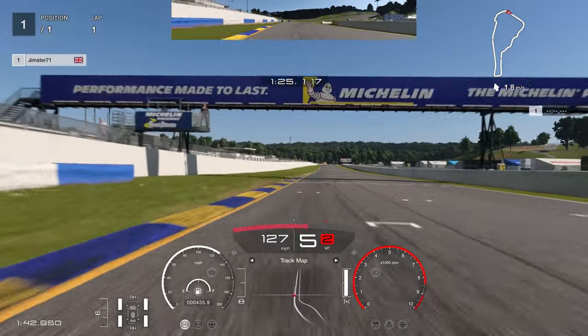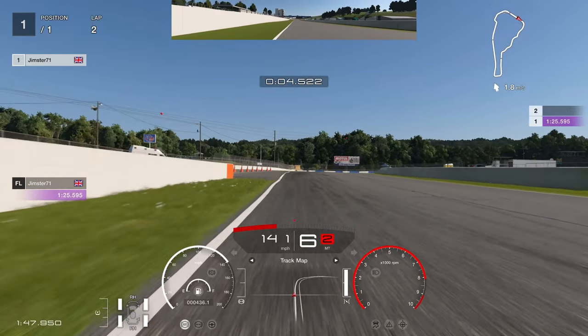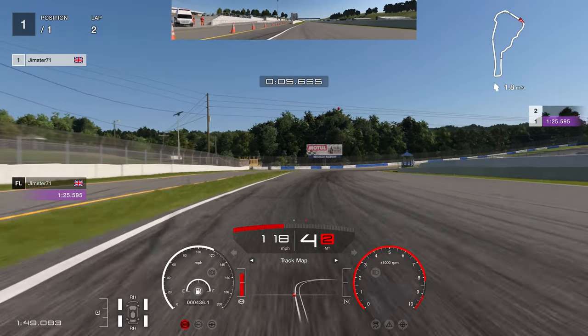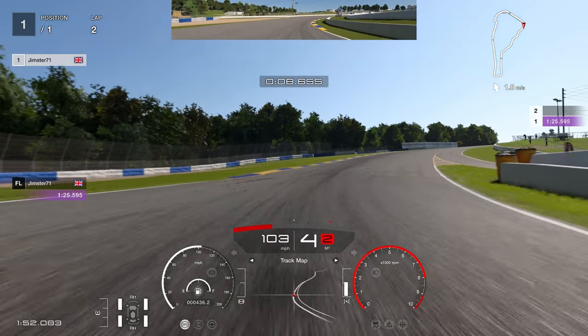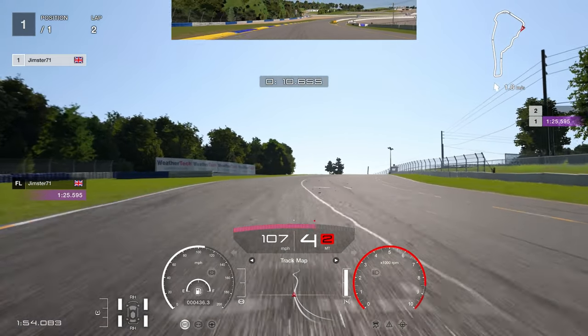Heading around the corner and crossing the line to start our lap, we want to stay over on the left-hand side, looking out for this orange patch on the wall. You want to hit the brakes just after that, braking in a straight line, and then turning as the grass on the left starts. I'm mostly coasting here, aiming for this kerb and starting to get the power back on, but watch you don't go too far wide onto this kerb on the left.